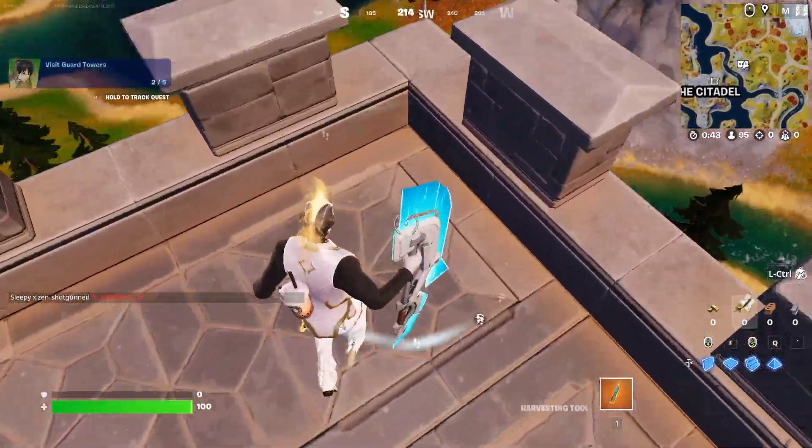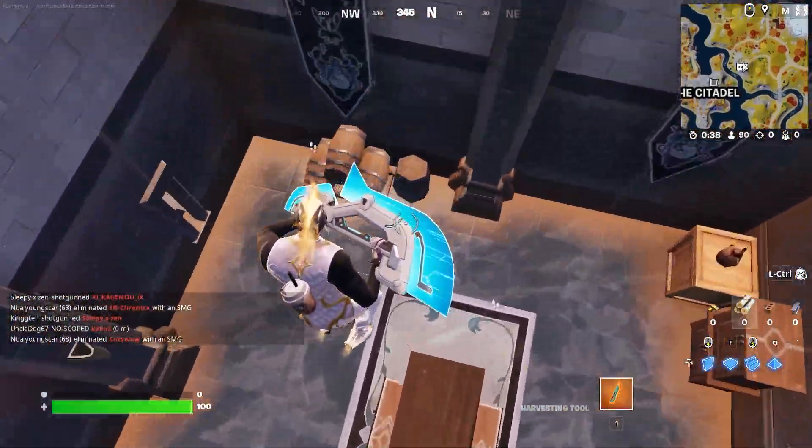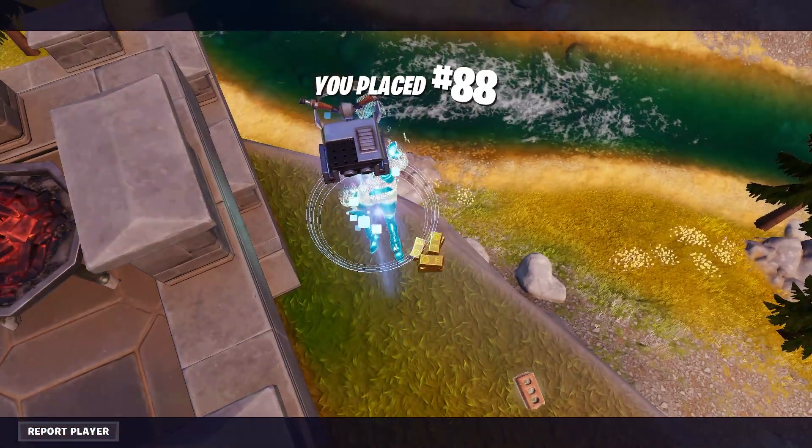I'm going to go in a bit of a counterclockwise rotation. This first jump is a little bit annoying because you don't want to take that much fall damage right off spawn. But it turns out we're going to die to a shotgun anyway — or maybe we get out of here... very close.